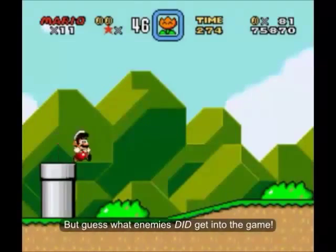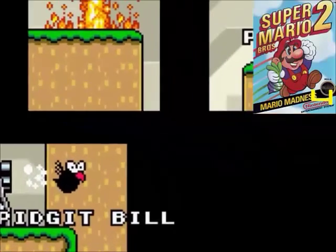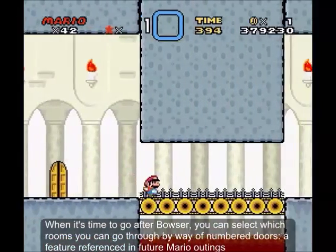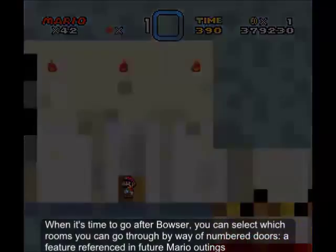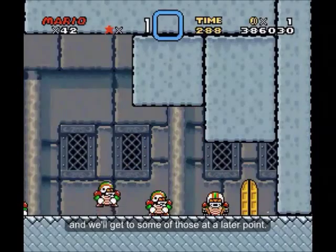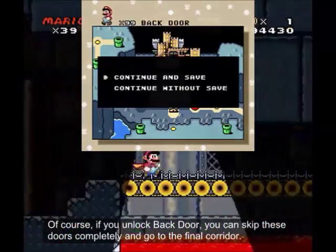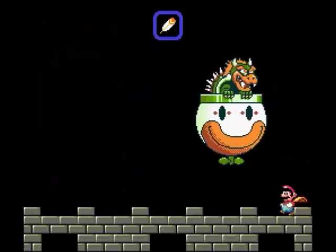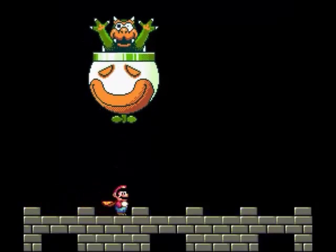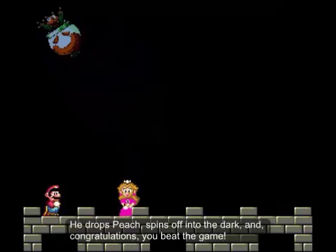When it's time to go after Bowser, you can select which rooms you go through by way of a door system — a feature referenced in future Mario games, and we'll get to some of those at a later point. Of course, if you unlock the Back Door, you can skip these completely and go straight to the final corridor. Bowser attacks on the Flying Clown Machine and you have to hit him with Mechakoopas until he grows into the tower, drops Peach, spins off into the dark, and congratulations — you beat the game!